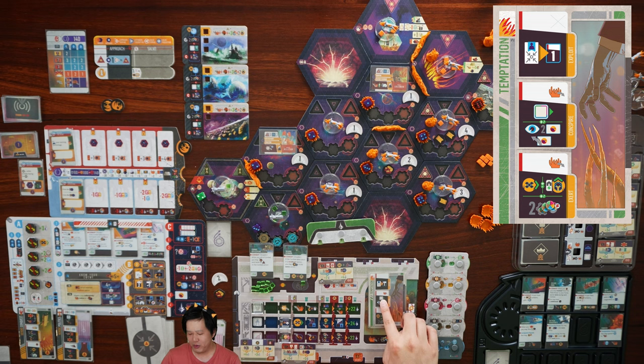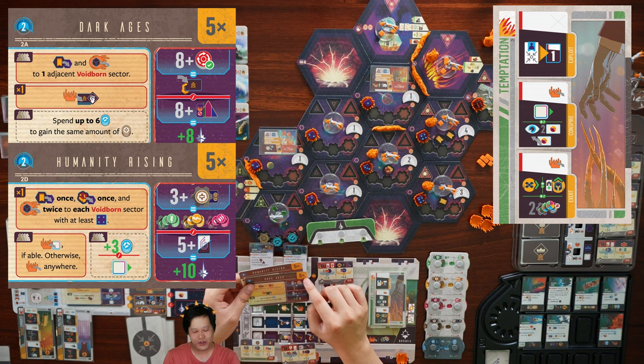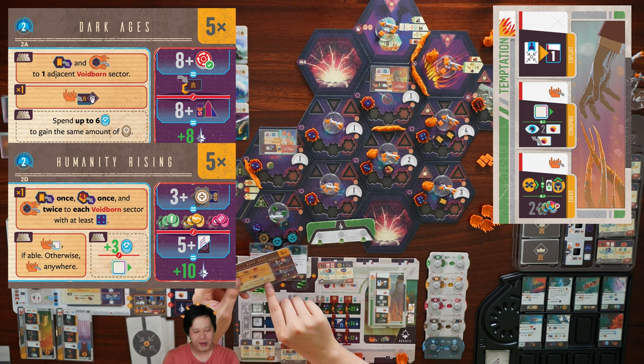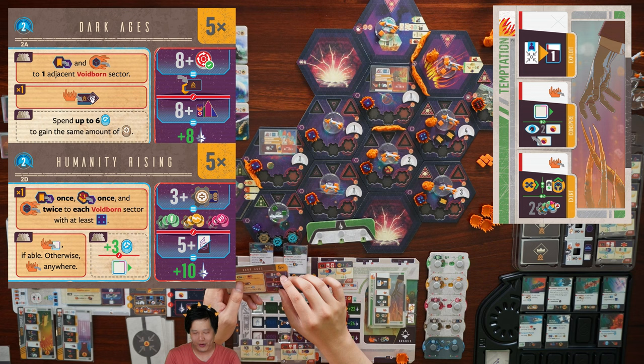We advance on the statecraft track, getting to activate one fleet power. Then we look at the top two galactic events for cycle two: Dark Ages and Humanity Rising. Both allow five card plays. Dark Ages: place a reclaim token and voidborne on one adjacent voidborne sector, then corrupt the might agendas. We already have a might agenda so we probably don't need another. We can spend up to six science to gain the same amount of credits — we've got excess science, so that's really great. For having eight or more upkeep at end of cycle, we gain an agenda card; for eight or more pure installations, eight points.